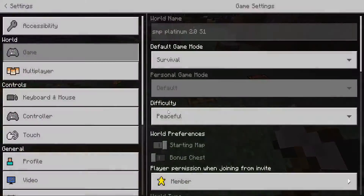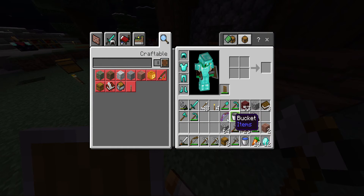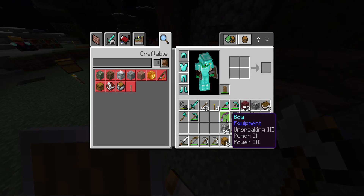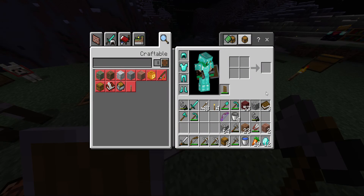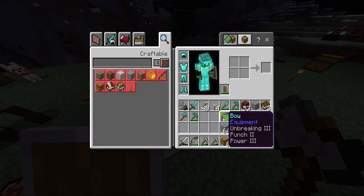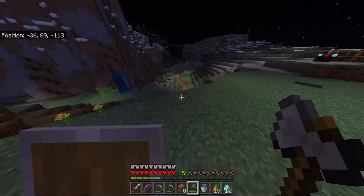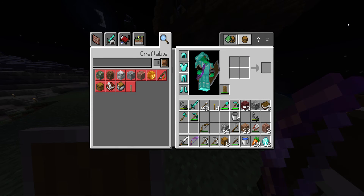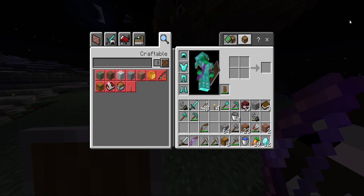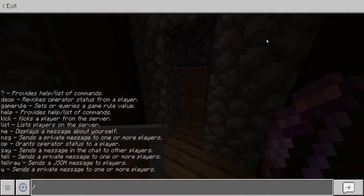I have it on peaceful, so mobs don't spawn — I was building quite a bit and just didn't feel like dealing with mobs. Also, I upgraded my bow. I found another bow with Power and Punch, put it in the anvil — it cost about 13 levels but it was definitely worth it. A Punch 2, Unbreaking 3, Power 3 bow is actually really good.